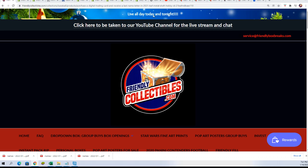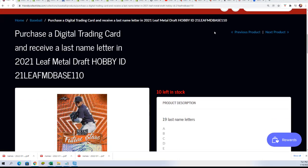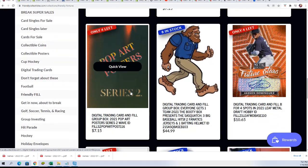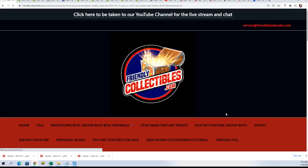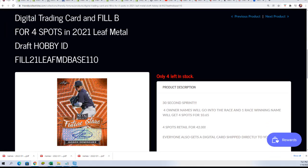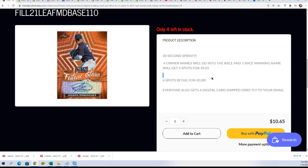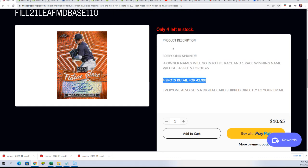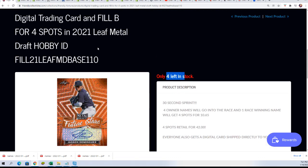So 10 left in Metal Draft and there's a new filler just like the one we're doing now, where one winner gets four spots — four letter spots to one winner in the box. It retails at $42 and you can get it for $10.65 and pick up those four spots right there. That's what we're doing right now.